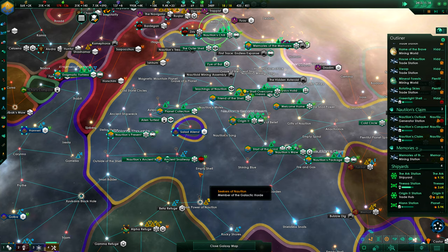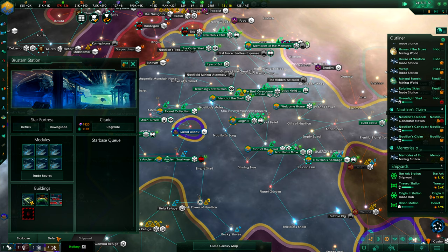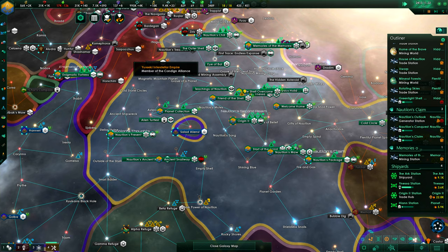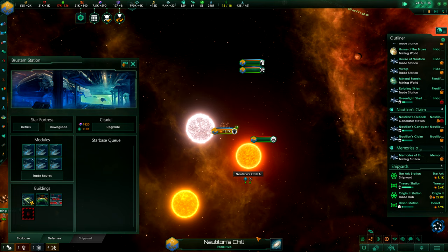Definitely a lot coming. Trade hub collection range goes up, and protection range with a hangar bay — so it goes up, which is always a nice feeling. Let's have a look at our Citadel Bristom station.